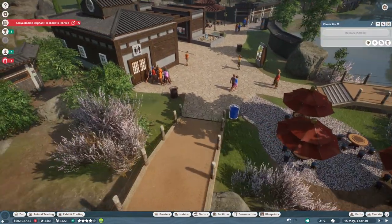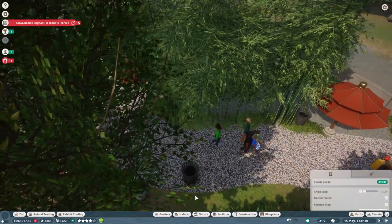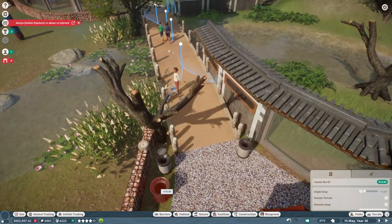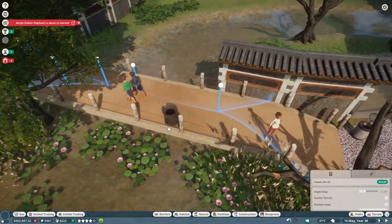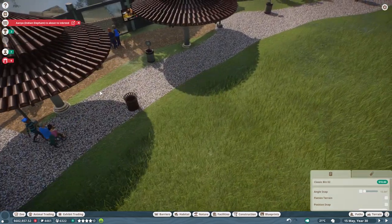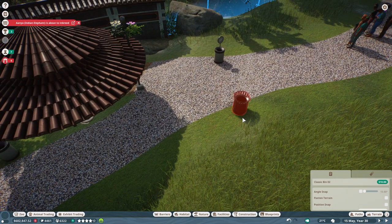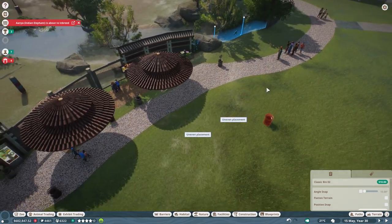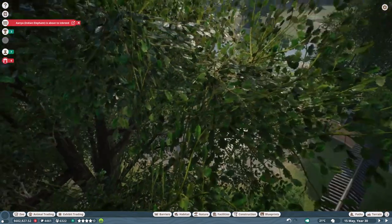Let me just spam bins everywhere. These guests are insane — if there's an area of two meters with no bin, they're like 'I'm gonna put my litter right here.' That's how they do it. Just take the bin, put it in. We've done that and now these are the last little bits we have to fix over here.